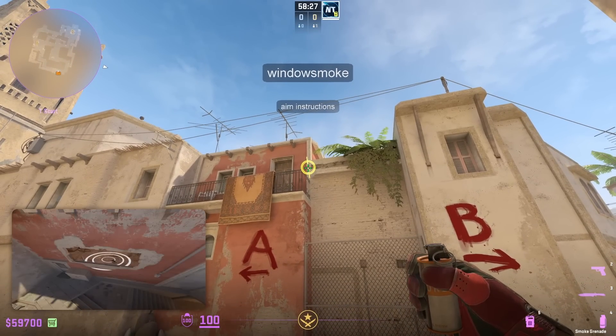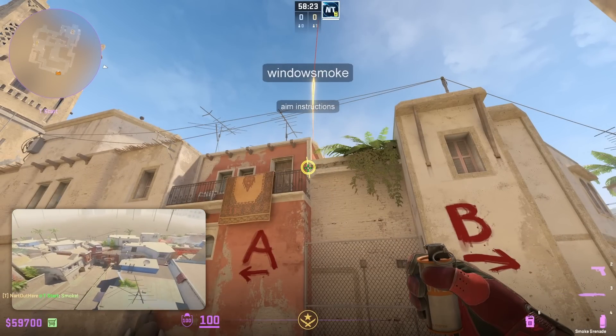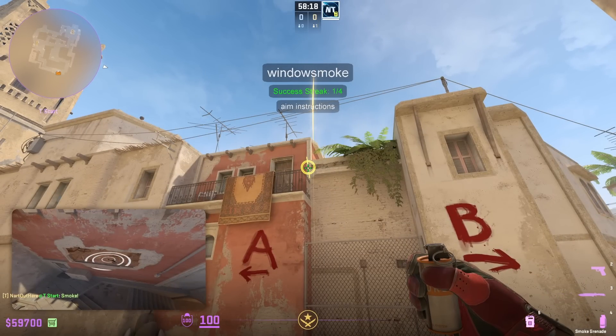If I stand on that circle, I get instructions as well as crosshair placement on how to throw the window smoke. We can edit the aim and position instructions, but first we need to save the annotations.